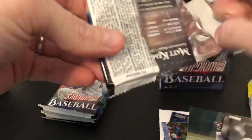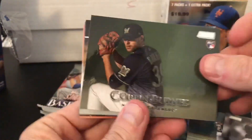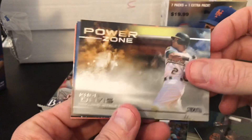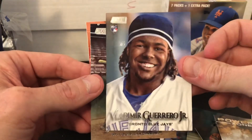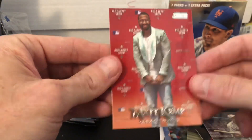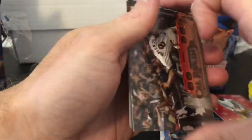You guys probably know this, but the reason I go through — or how I go through — all these breaks is by doing the fast-forward button on the settings, the playback speed. Hey, there you go — there's Vlad baby! Rookie card. Excellent. That'll do. Johnny Mize, kind of a cool card. Matt Kemp. But yeah, that's how I watch the breaks, especially getting through some of the longer ones — you just speed them up and you can actually get through them.